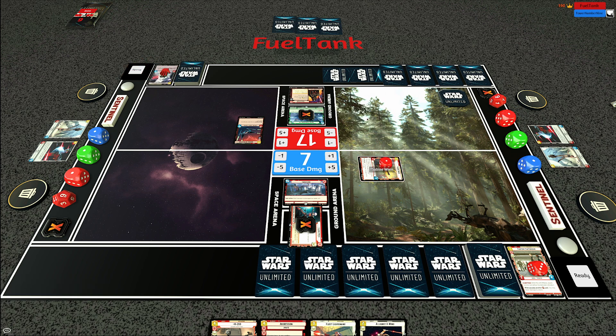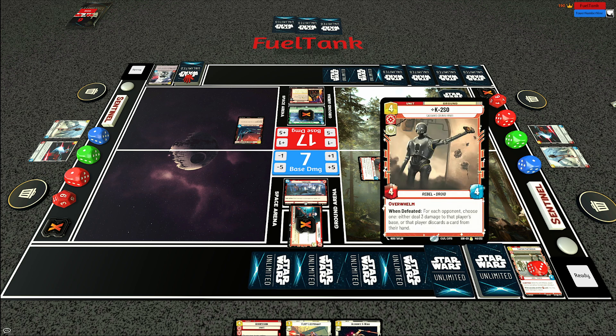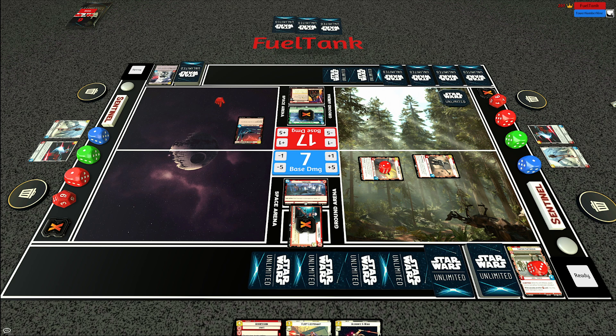Sabine Wren Explosives Artist swings in for three damage. My opponent does two damage to her with the Snowtrooper Lieutenant and will probably kill her with Vader's ping. We're going to deploy K2. K2 is a really strong card in this situation - he's a four-four with Overwhelm, and additionally when defeated, for each opponent choose one: either deal three damage to that player's base or that player discards a card. So K2 can swing for four damage at the start of next turn, and if removed deals three damage to base immediately. If he attacks once then gets defeated, that's seven damage - and then Sabine's ping closes the game.